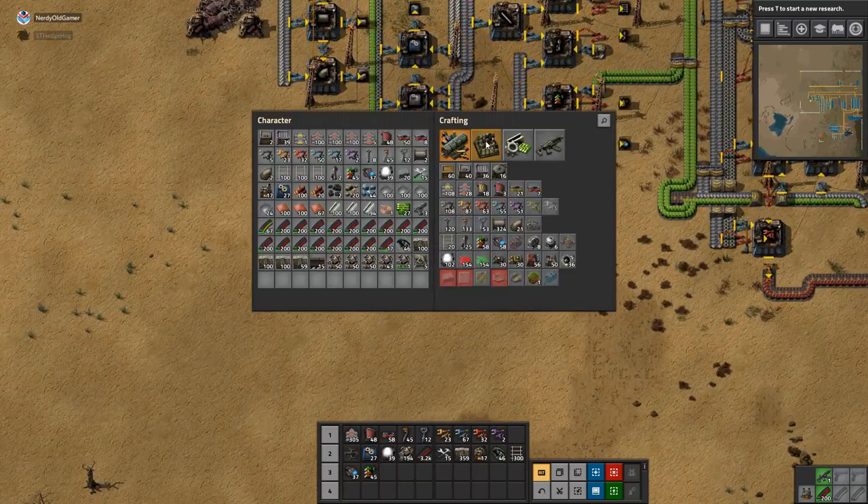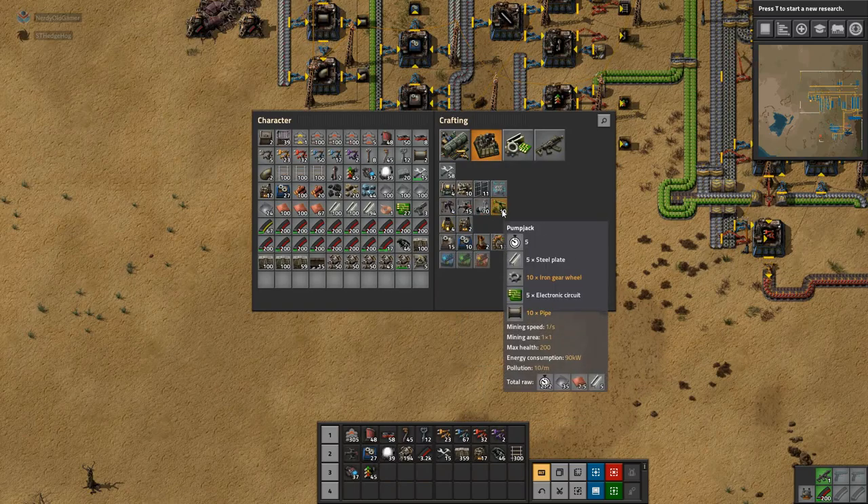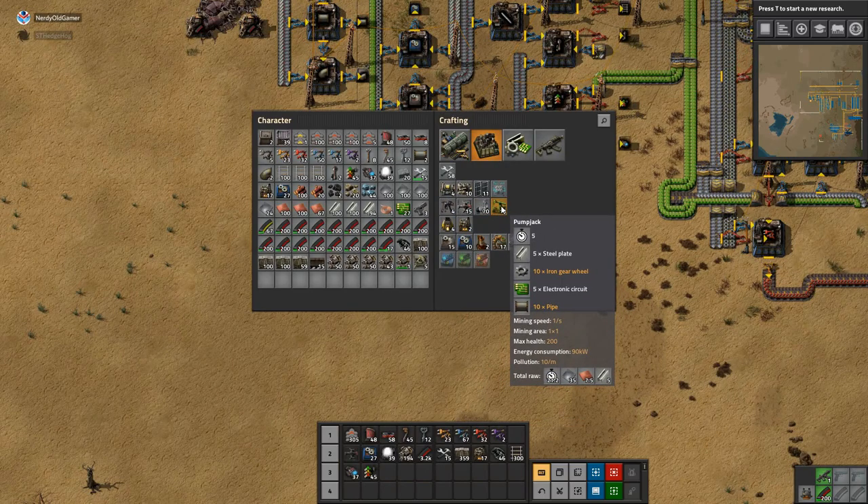What do we need to make? Stuff: pump jacks, steel plate, iron, gear wheels, electronic circuits, and pipe.